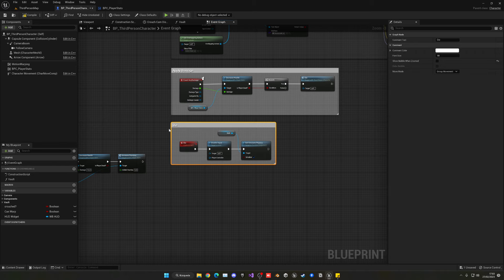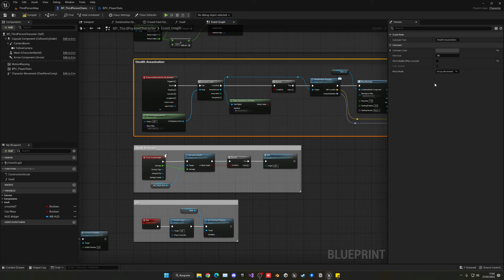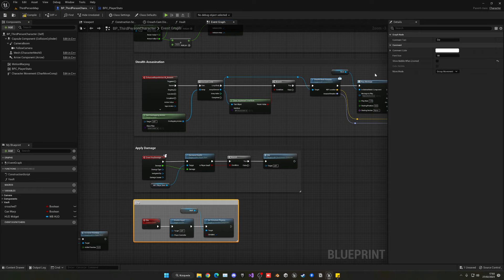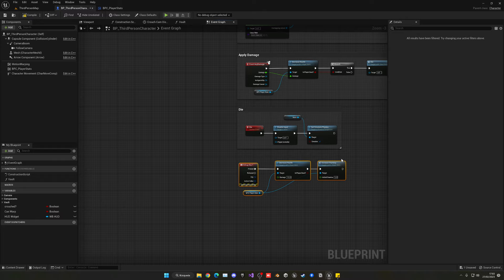Let's go ahead and comment everything. Select everything, press C, and label it 'Die'. For the damage section, press C and label it 'Apply Damage'. We can also create a color preset — you can see there's already a preset here; just rename it to 'Dark' and accept. Now you can drag that color onto any comment block, making it much faster to apply consistent colors across your blueprint.